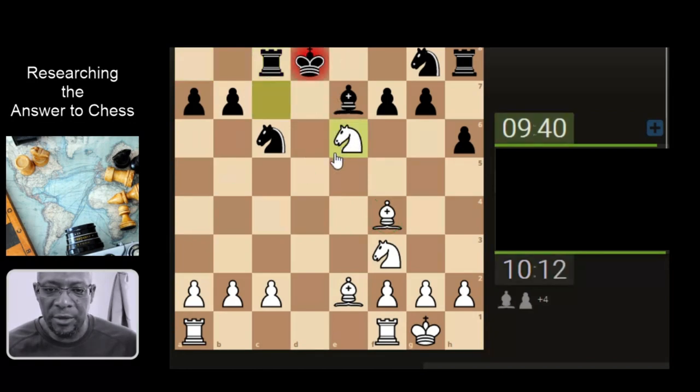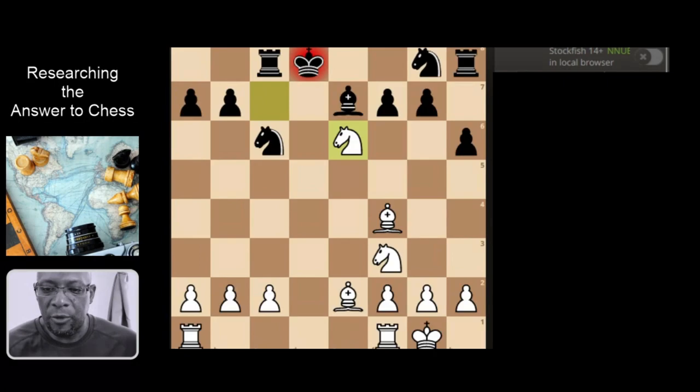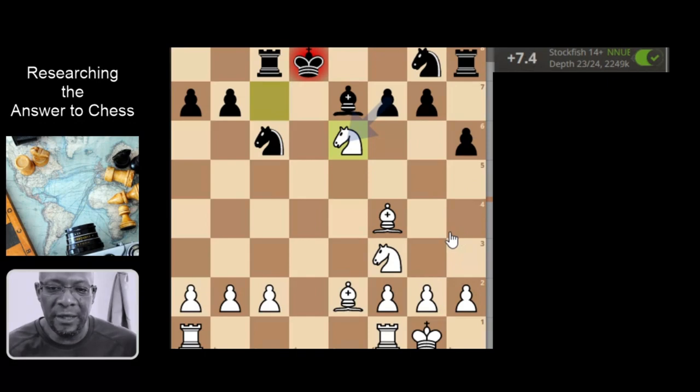Let's take the bishop. So we've got a rook that's come — they've resigned. Quick look at the analysis: was it actually resignable? Felt okay. 7.5. Ouch, that's got to hurt. Okay, thank you.